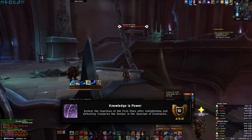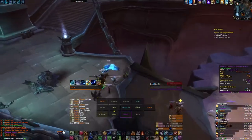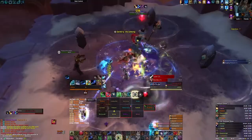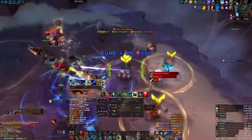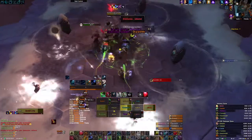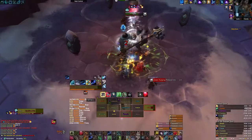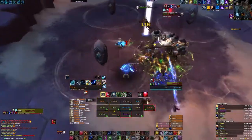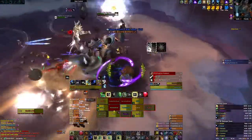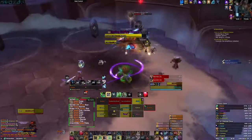The seventh achievement, 'Knowledge is Power,' requires you to pull the mob Vazaren the Seeker in with Guardian. He's located on the left before you walk down to the boss platform. Have your off tank keep him out of the group and ask your DPS to try not to cleave, as he needs to be kept alive. Once Guardian casts Purging Protocol, bring both Guardian and Vazaren into the battery as normal. This should enlighten him and heal him to full. Kill him off and kill Guardian, but be wary — once he is enlightened, he does do an AoE knockback which can push you out of the battery and kill you.